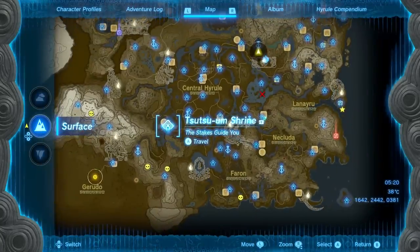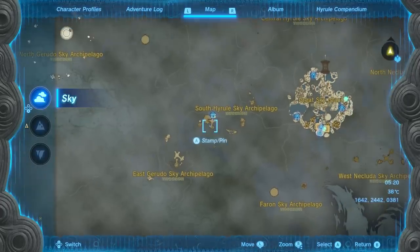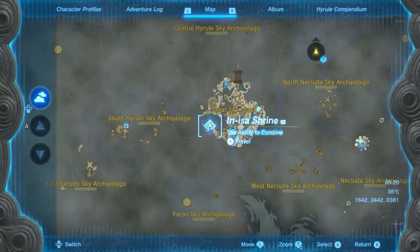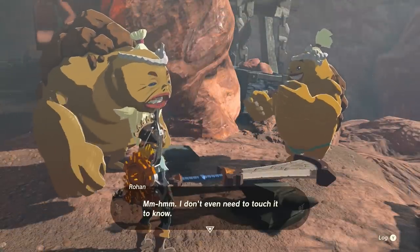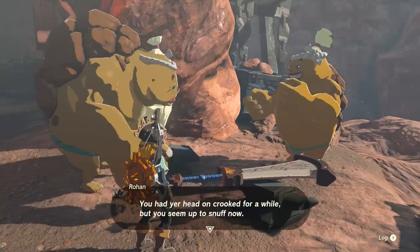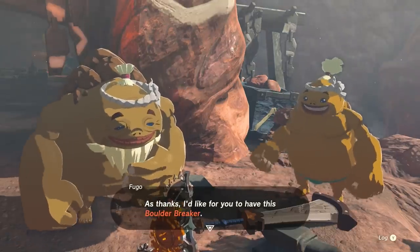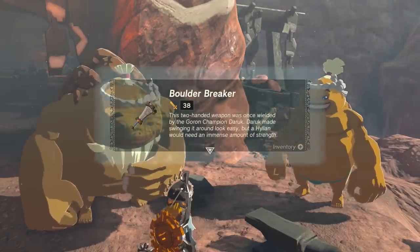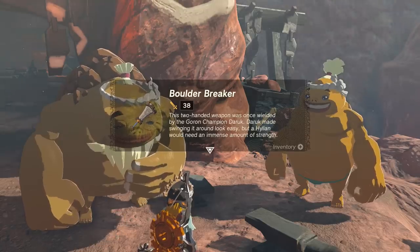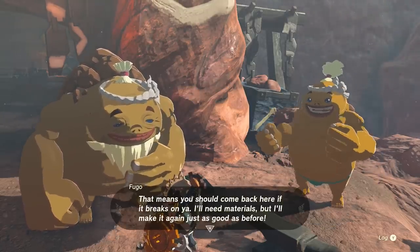The South Hyrule Sky Islands shrine location is just southwest of central Hyrule — there's a tower to the southwest you could use to get there, or use the Great Sky Island as an option. With your Cobble Crusher, flint, and diamonds you can return to Rohan and give him the resources he needs. He'll restore the Boulder Breaker and you'll be given it as a reward. Like other champion weapons, if it ever breaks you can come back, get more resources, and have them make you another — a great option for ore breaking, wall crushing, or just a powerful blunt weapon.